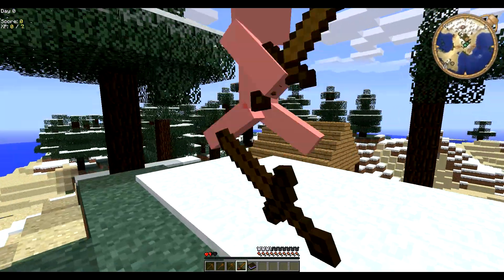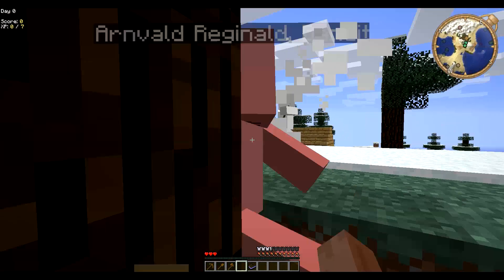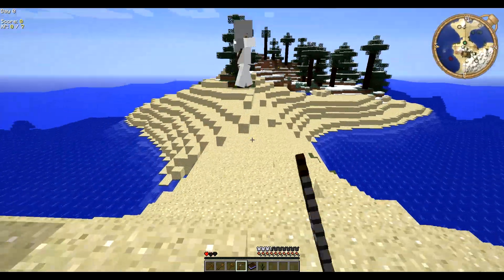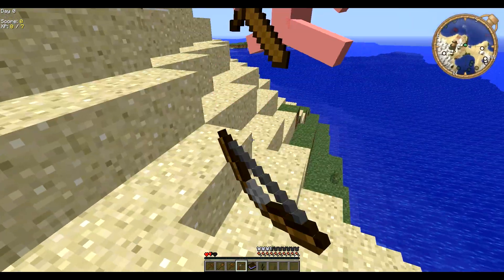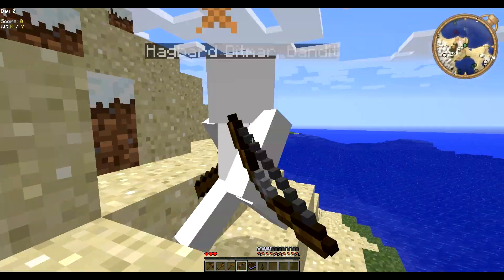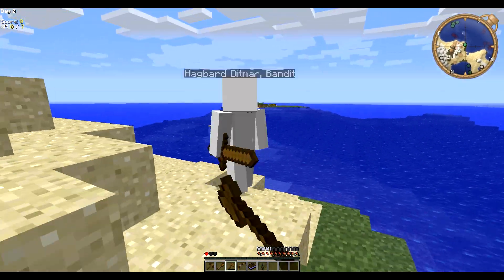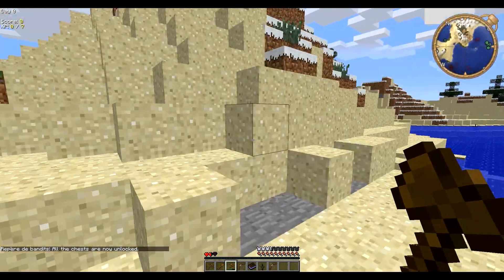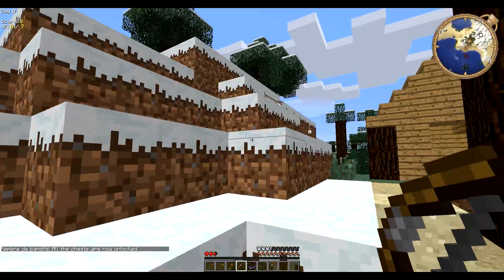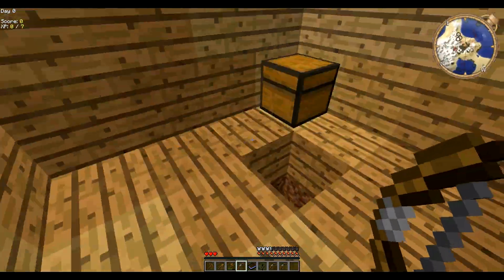It's a bandit. I have no sword — I didn't spawn with a sword. One more to go. I got a bow off that guy, but no arrows. What's the use of a bow with no arrows? I could use an axe — maybe that'll do more damage. All chests are now unlocked! Maybe I can loot all their chests. I got three bows out of that, which is quite nice.